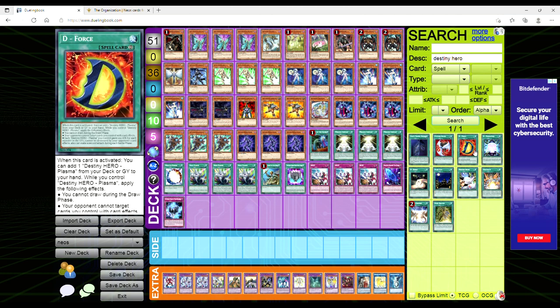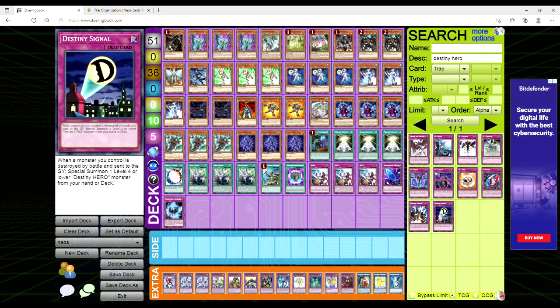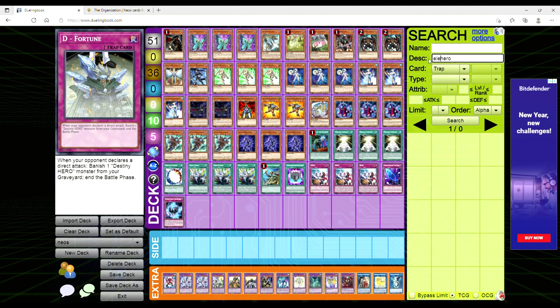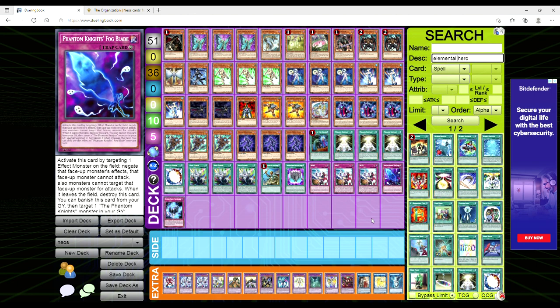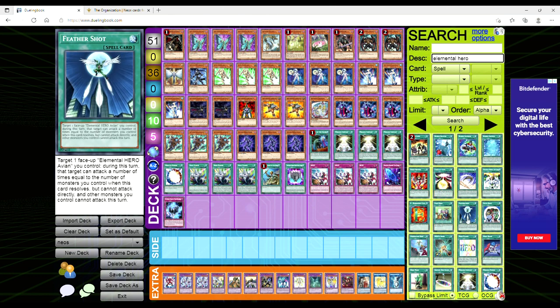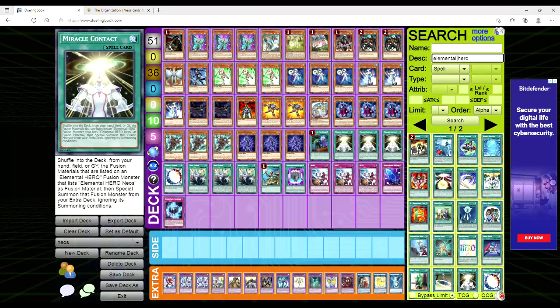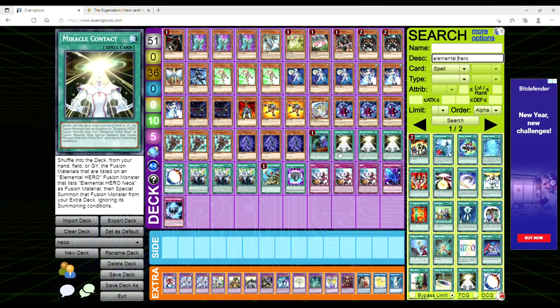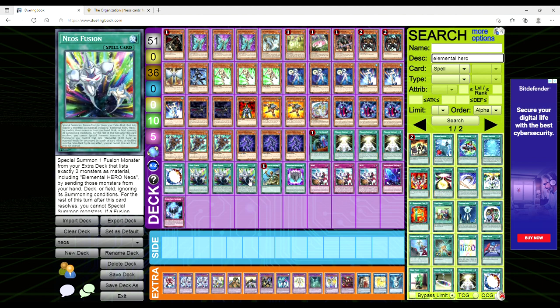The big thing is that when it is special summoned, check out all of the things this card can search. Starting off with Destiny Heroes — it can search Clock Tower Prison and D-Force, which is very interesting. You might be thinking, Destiny Heroes? It says any hero spell or trap that mentions a hero's name specifically. For Destiny Heroes, you're going to get those two spells. When you look at Elemental Heroes, you're talking about Bubble Blaster, Illusion and Shuffle, Cyclone Boomerang, Feather Shot, Miracle Contact, Next — which is a really good card — it can search Neos Fusion, the fusion spell for Neospatians.